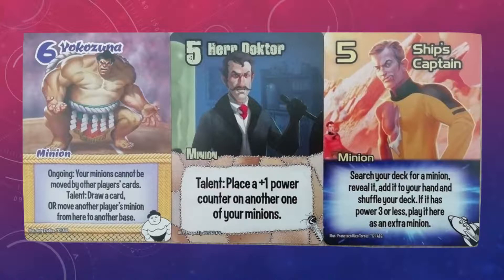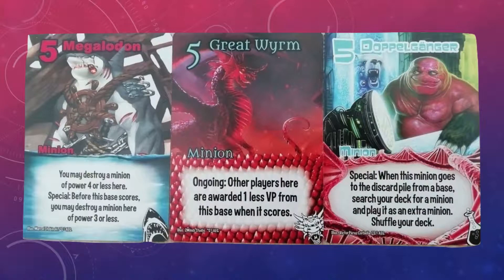Unfortunately for the three pictured, I'm actually using actions from these factions, so they're out. So really, there aren't many picks left now. Of the remaining power fives and above, these are the only ones that really stand out. They're fine, but they're a long way below the power level of my actual pick.